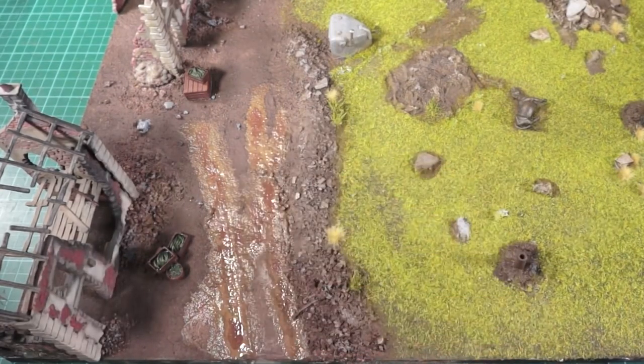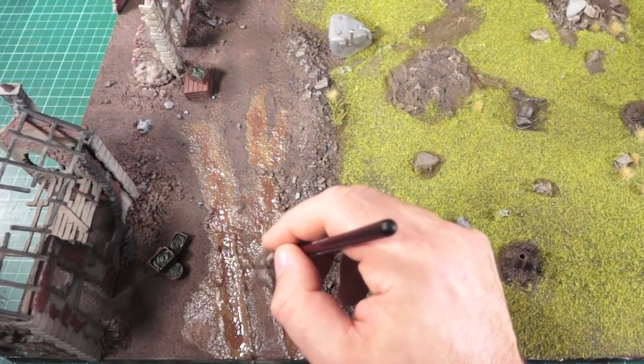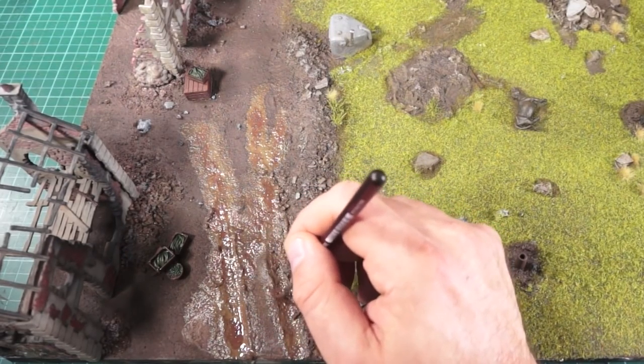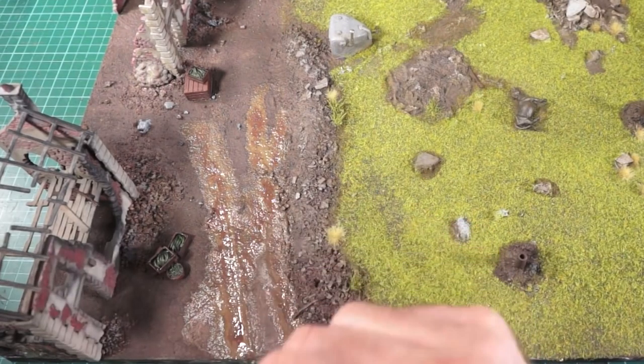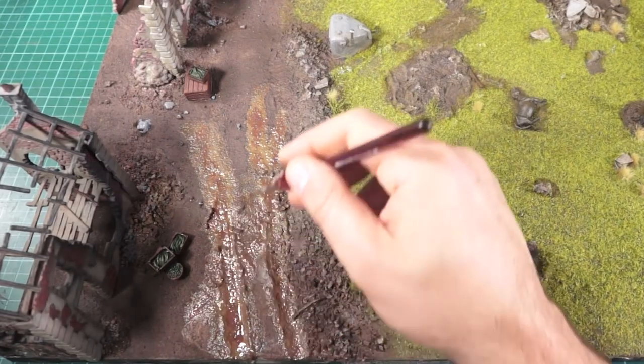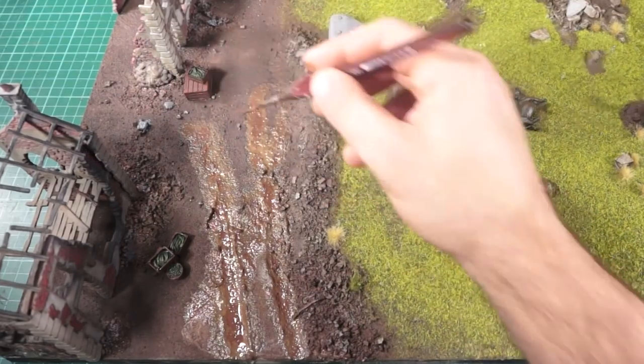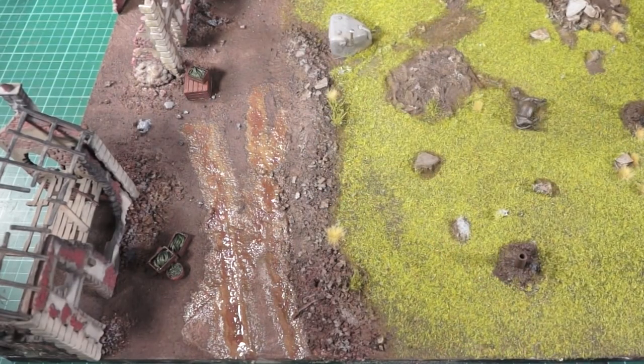If you get a chance, when you're out with friends in the countryside, just take a few photographs of areas that are well trodden by farm animals, because you'll see some amazing muddy patterns that you can use as reference for your models. Okay, so we're starting to get a lovely effect there. The boring part is that it has to dry — that takes quite a long time, though you can speed it up with a hairdryer.